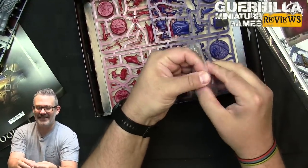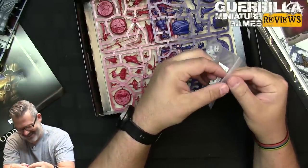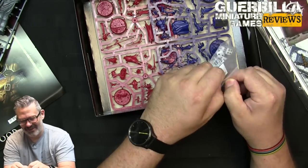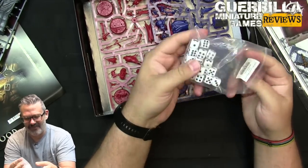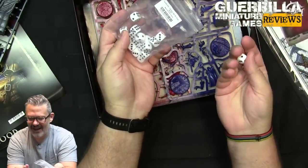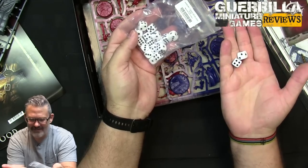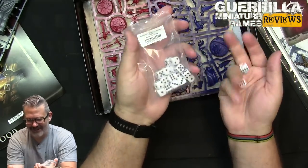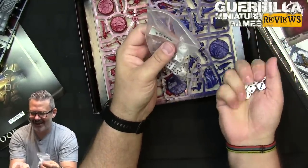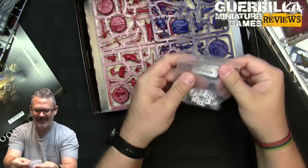You get what I believe are new dice — I don't think I've seen these Games Workshop format dice before, and I was weirdly excited about this. These are about the same size as Monopoly dice, like board game dice from Hasbro. I really liked them — they're a little bigger than the current dice but have a nice feel to them, and you get a good amount in this box.